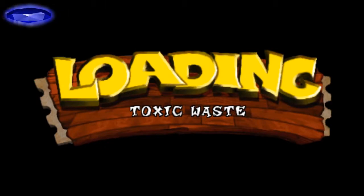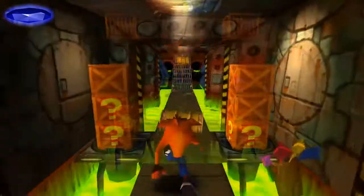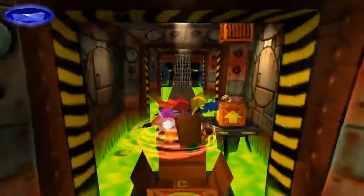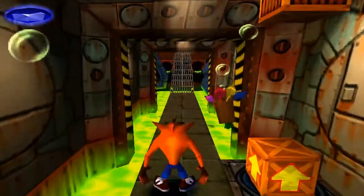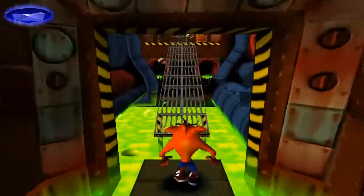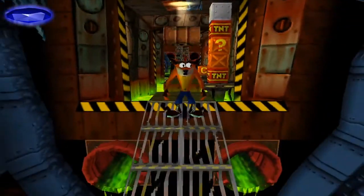The third blue gem is located in the Toxic Waste level, also on the third island. Go through the level without dying and breaking all 26 crates to get it. Just as with the orange gem this level isn't very hard. The only horrible thing is at the very end where you will need to be very precise to navigate between bouncing barrels or you will get flattened in a second.